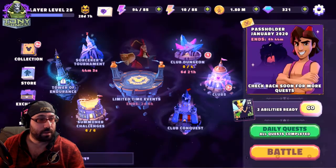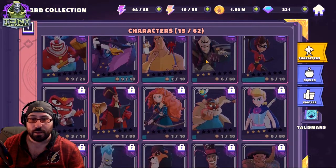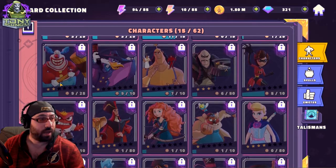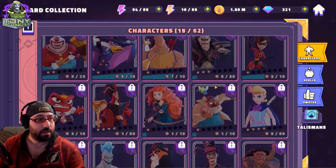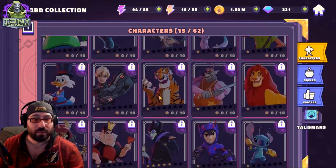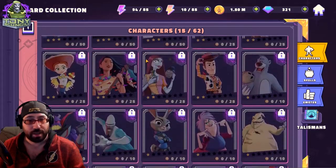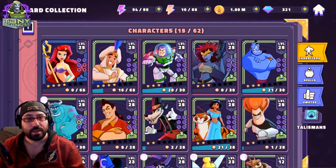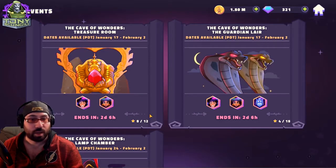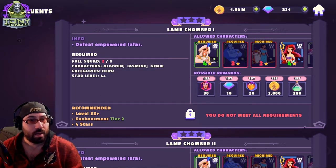Character unlock shard thresholds are significantly lower than Marvel Strike Force players are used to. A 1-star unlock is 10 shards, 2-star is 25, 3-star is 50, 4-star is 80 — these are total shards, not additive. 5-star unlocks are 145, and 6 and 7 stars go up to 330 total character shards to complete a character. Stars are gates — you require a certain star level to accomplish certain tasks. I cannot do a particular fight right now because I don't have the required characters at 4-star.